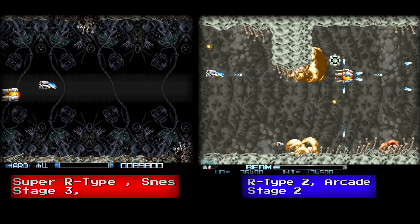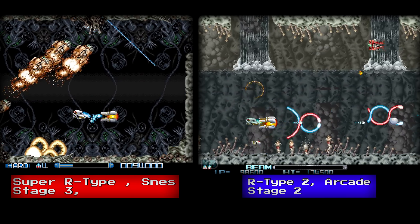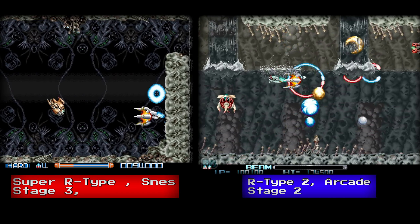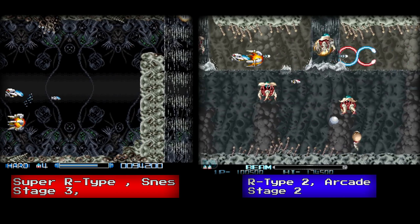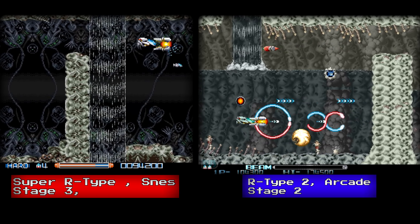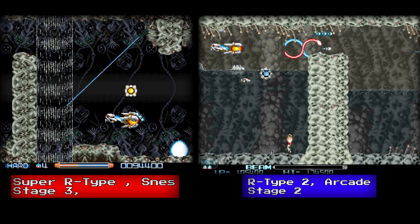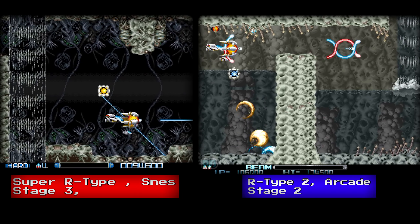Stage 3 takes place inside a cavern. On the Super Nintendo version the cavern is darker, while in the arcade the cavern is lighter and flooded with water. They both have waterfalls and enemies are very similar. When it comes to the music, the arcade version doesn't compare to the Super Nintendo version.